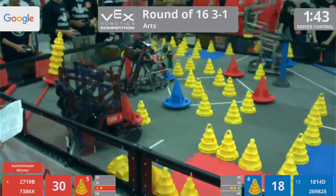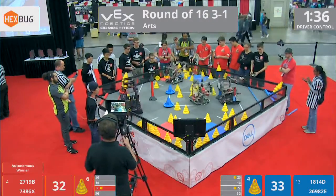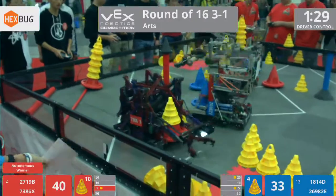Number 4 seed versus your number 13 seed in this match. Blue Alliance scoring in the 20-point zone with a 3-cone stack — that is 26 points for the Blue Alliance.